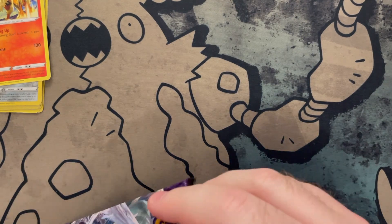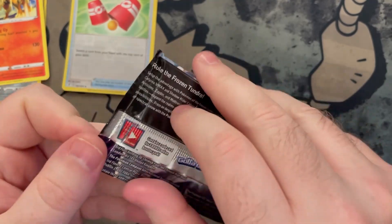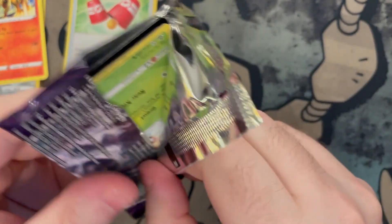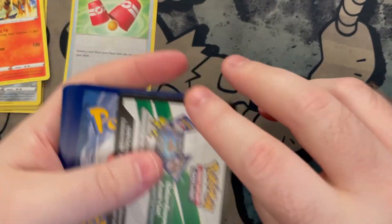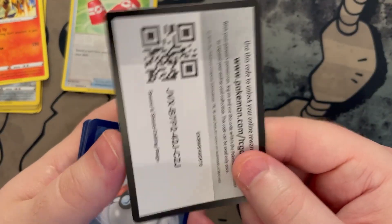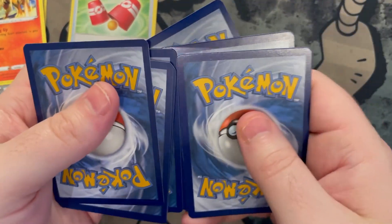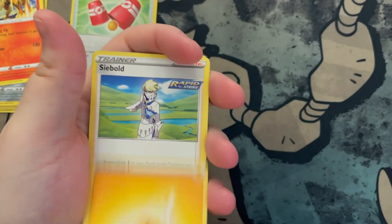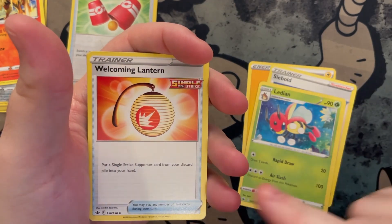All right, here is our Chilling Reign pack. This is a very loose pack — they all open up differently, it's crazy. All right, Chilling Reign — there's your code. What is it? Friday Fire. All right, ready?